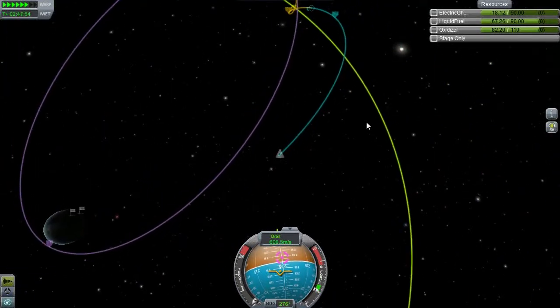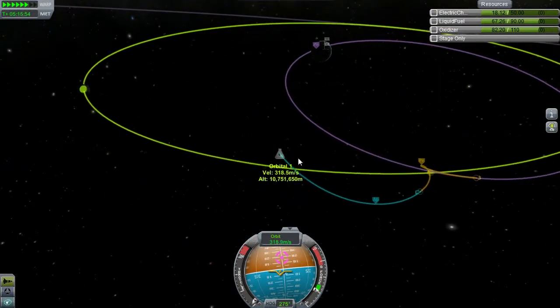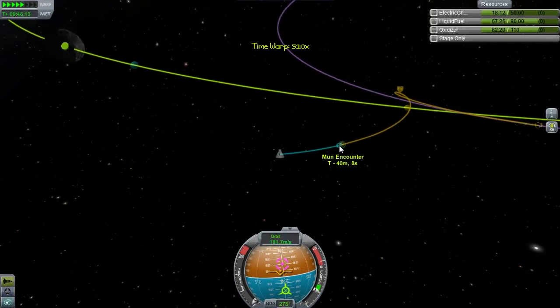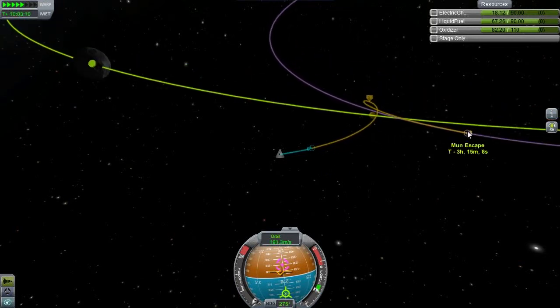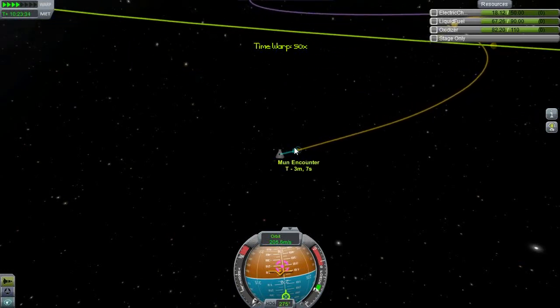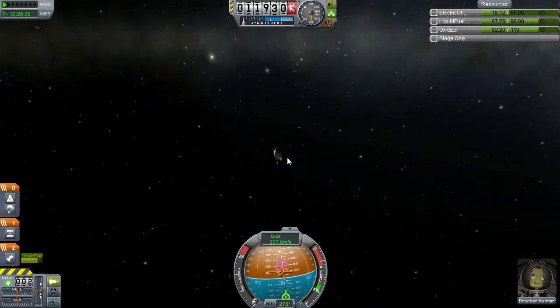If we had solar panels we could just take a bunch of science. When we get close to the encounter I'm gonna slow down. We want to be going at one times time acceleration when we cross the sphere of influence, in order to make sure everything stays how it's predicted. Periapsis appears to have dropped down some from what was predicted. About to cross the sphere of influence.